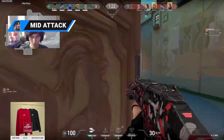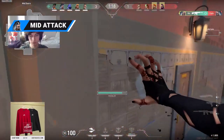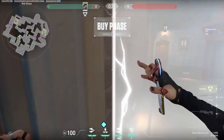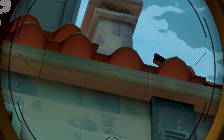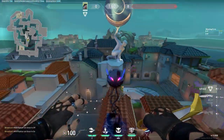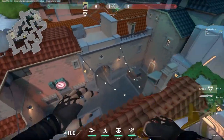Attacking mid enables a lot of different strategies on Pearl, so make sure to learn and use these lineups to take early control of the area. For B link control, come into this corner right against the barrier and aim at this line under the tiles. Make a jump throw and the eye will land on top of the chimney and scan all of these positions — very nice information at the very start of the round.